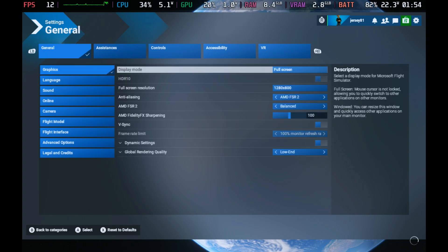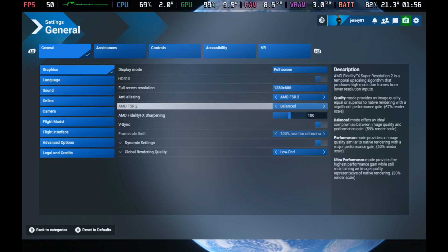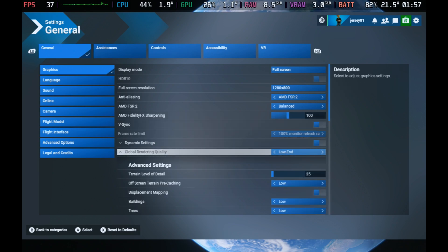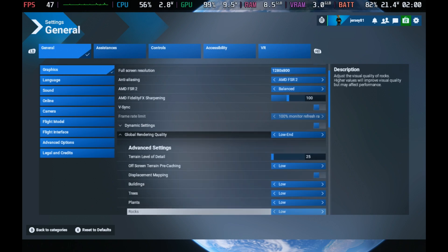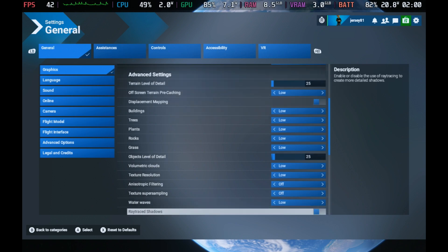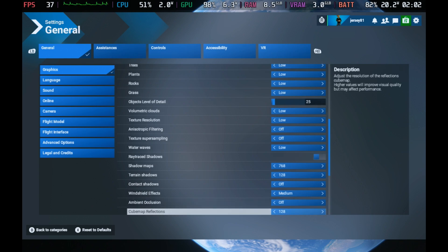I'm not going to do a ton of performance testing in this video — I really just wanted to show the fix — but I'll show some settings here. We're running 800p, FSR2 Balanced, and the Low preset. I highly recommend if you really want to get the most out of this, turn some settings down even further — you can reduce terrain detail and bring a few more things lower to squeeze out whatever performance you can to keep it playable.